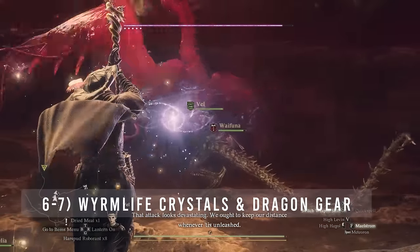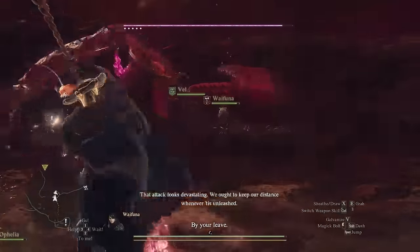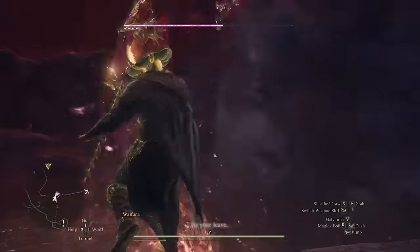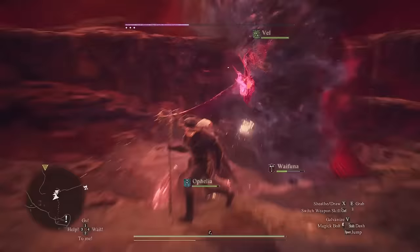The Unmoored World is also the best place to farm Wyrm Life Crystals. You'll get the bulk of your crystals from the Red Beam trials, but there are also plenty of lesser drakes scattered throughout the map, so be sure to take them out and claim your rewards.